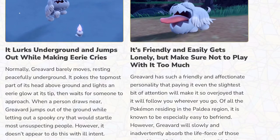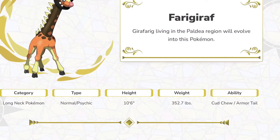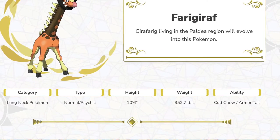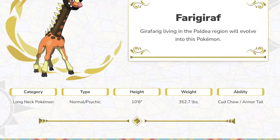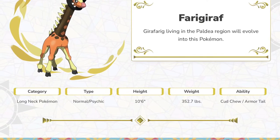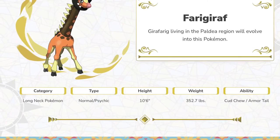It's got a really big tongue — why did they have to add so much tongue? Farigiraf now — personally I love that name, and it's got two new abilities. Girafarig just needed an evolution, it's a brilliant Pokémon. I wanted an evolution for Girafarig for so long; it was always on my team. It's amazing — just look at its head, its tail, its tails, its head.